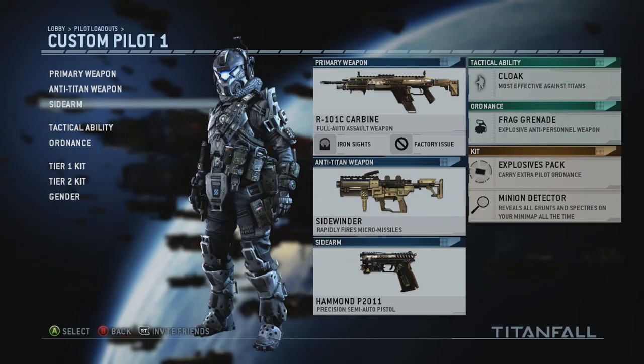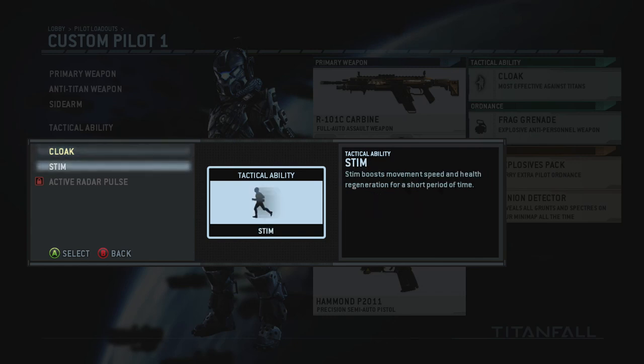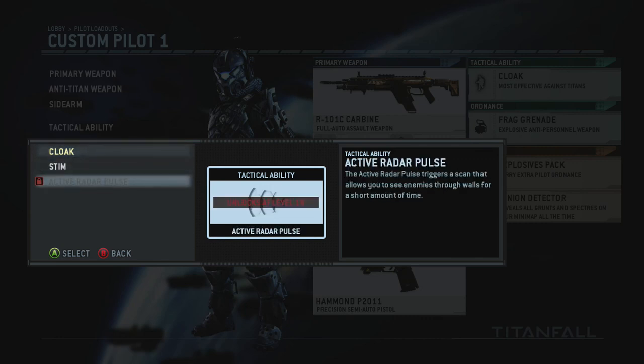For tactical abilities, I'm really liking Cloak. You can see when someone's cloaked if you're paying attention, but when you're not and they're sneaking around, it's really nice. It basically makes you invisible — predator-like — so you can sneak behind defenses and get some good kills. The Stem ability gives you a speed boost and faster health regeneration, but I really missed the cloak so I switched back. There's also a scan ability at level 19 that sends a ping and lets you see enemies through walls.